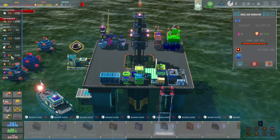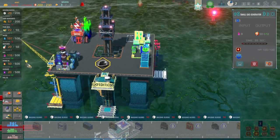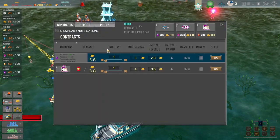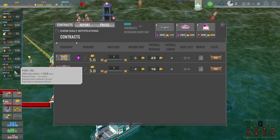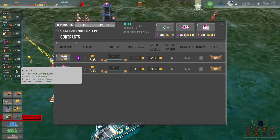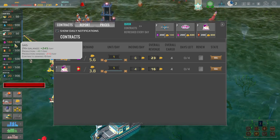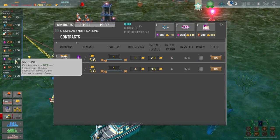Look at the gas go! We're currently at negative 195 a day so we need to do some contracts. We're producing one per hour — so we get 163 a day. The better option is 461 a day but we use some of the gas so I don't want to go too crazy. Let's do 10 and 10.